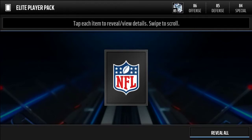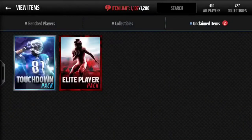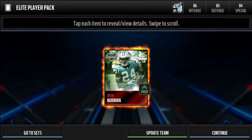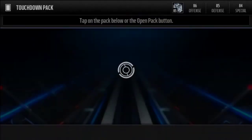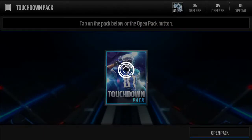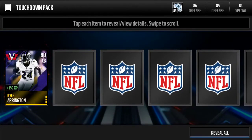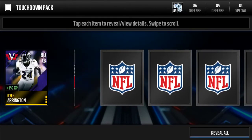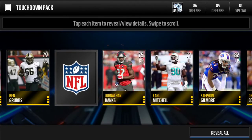I didn't pull anything too crazy — just some regular players from the elite player packs and didn't really make any coins. The touchdown pack didn't pull anything either. It wasn't the most amazing variety pack opening. Hopefully next time I can save up even more packs — maybe 50 things to open in one video. I'll try to finish a couple more sets and have a ton of stuff to open. As you can see on screen, I pulled Kyle Arrington but didn't really pull anything too great.